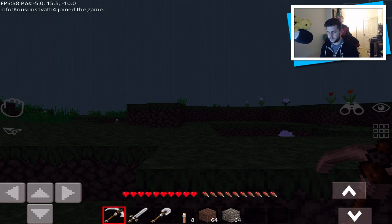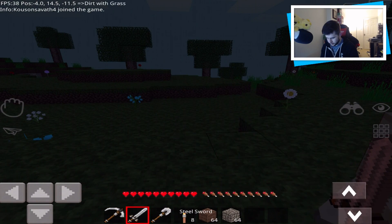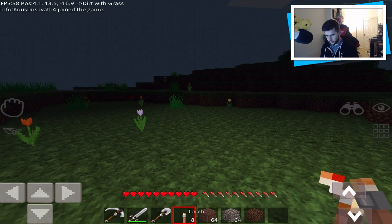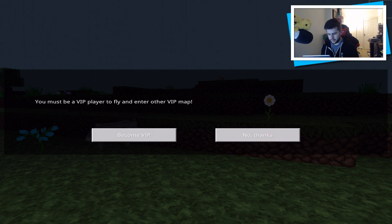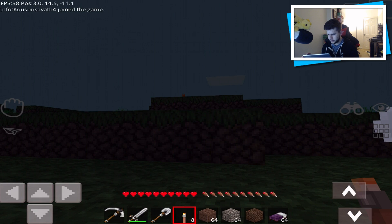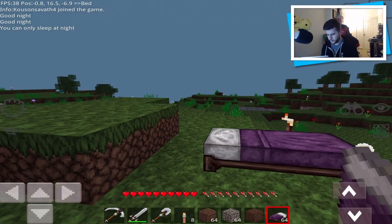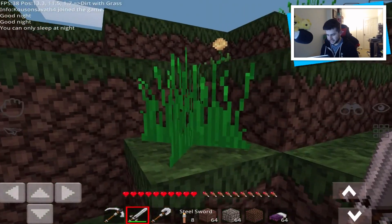This one has a survival aspect — it's nighttime and a mob spawned right in front of me. I killed it! This is really scary because it's dark. I've joined some kind of survival world. You have to become a VIP member to fly. We can craft things — we gave ourselves a bed. Can we sleep? You can only sleep at nighttime. Good night. Okay, I've already slept.